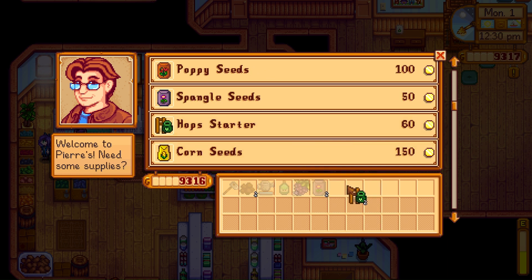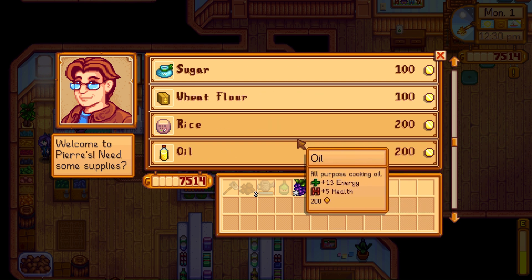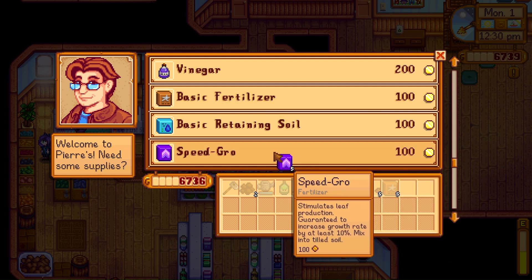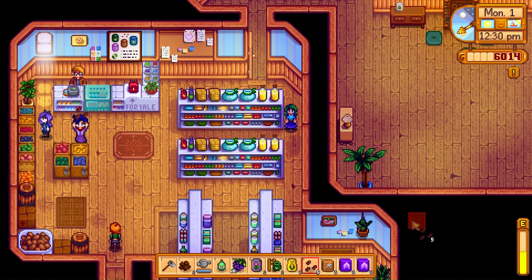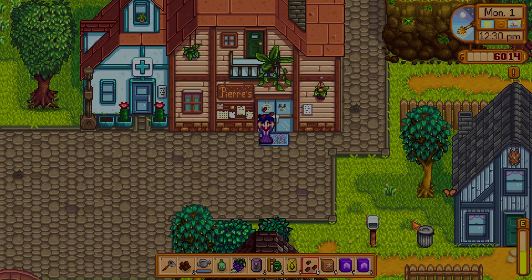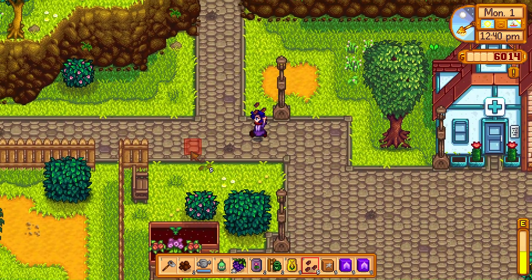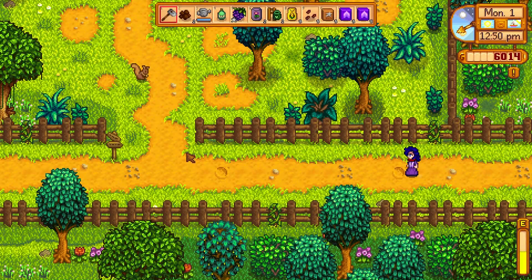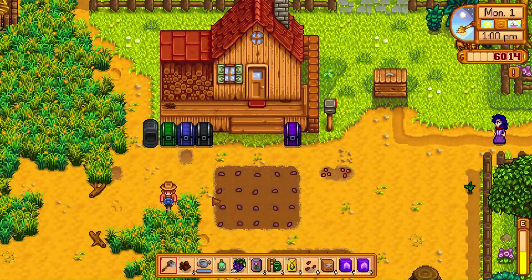I'm going to get a couple of Spangles — I do believe Spangles is on the list. I'm not too fond of hops, but Pam does request a hops recipe. We're going to need sunflowers and definitely corn — corn is, I believe, in two bundles. We're going to try to get a couple of gold-quality corns, and I'm going to finish getting some speed grow for the rest of our melons. We still have a good amount of money — 6,000 gold — so we're doing great. I'm really going to focus on trying to get enough lumber and wood for the barn. I hope to have that by the end of summer.